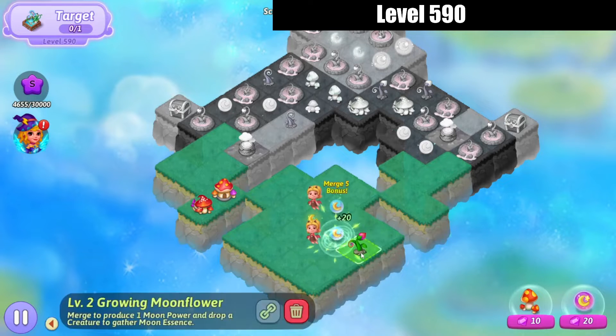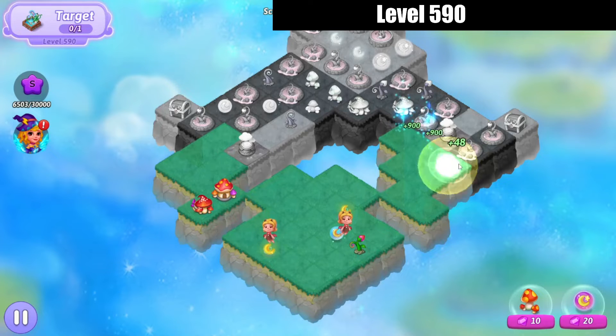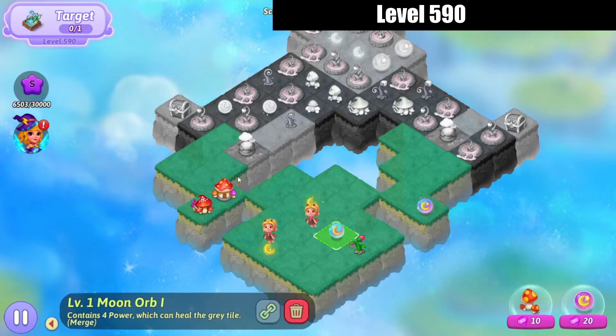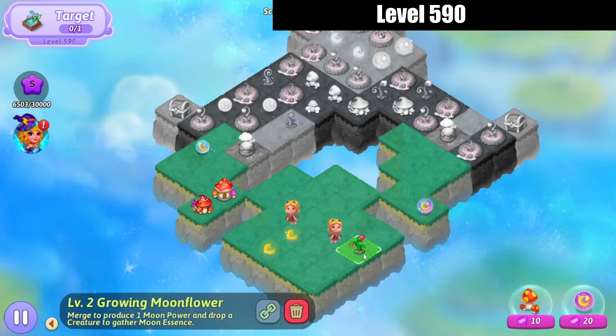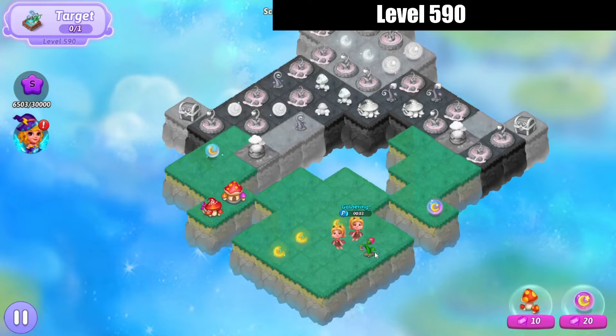We've got 5 — merge those. And then that's a 3 merge on the right. I'll bring that orb away. I want this other orb over on the left for when I get up in there.